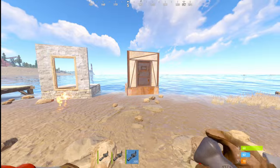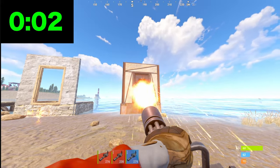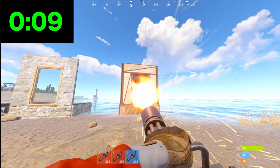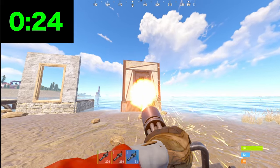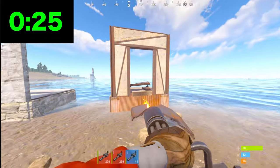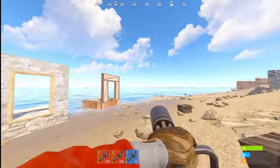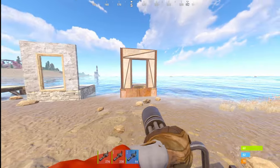Now, last but not least, the armored door. I'm actually curious to see how long this one takes, because I know it takes a lot of ammunition to take out the armored door. Over 100 rounds. That took around 30 seconds to take out the armored door. I don't know if it's faster with regular ammo versus X-Blow, but I have no idea. Also worth mentioning, this is all in the staging branch, so this is all subject to change. They can actually switch out the ammo types if they wanted to, so just take all of this with a grain of salt.